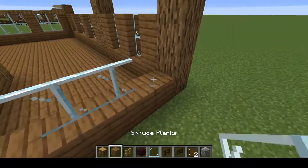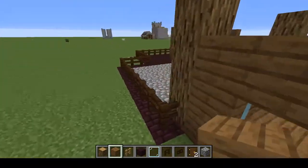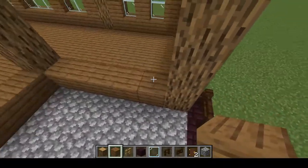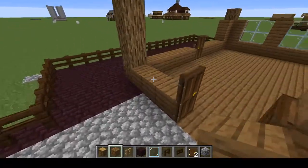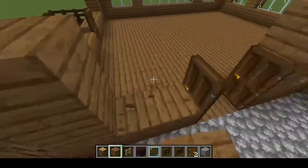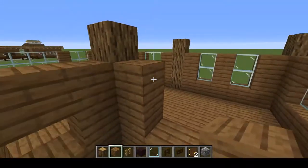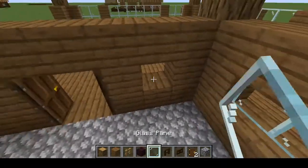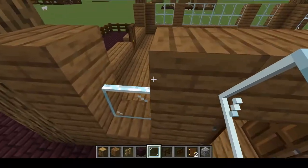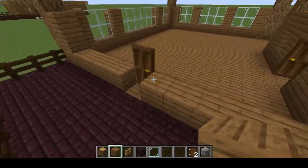Here it's going to be three-by-one, and this side is going to be three-by-one as well. Let's get this wall first — boom, boom, boom. Replace it with glass pane, finish this up, then proceed to the front of the house.